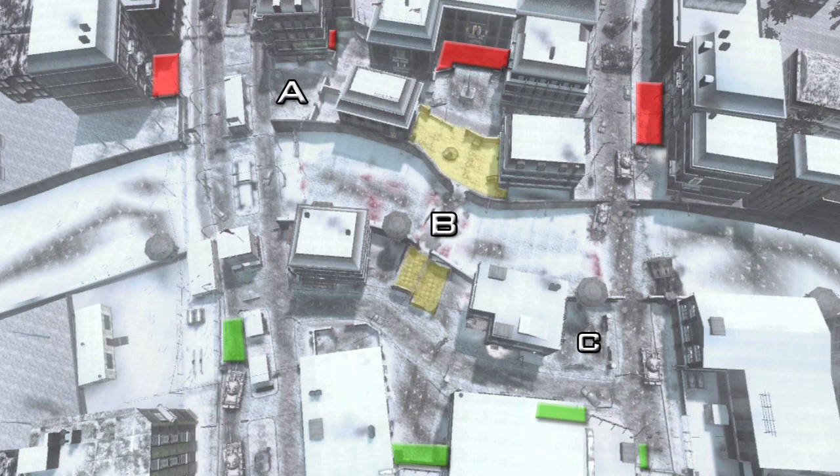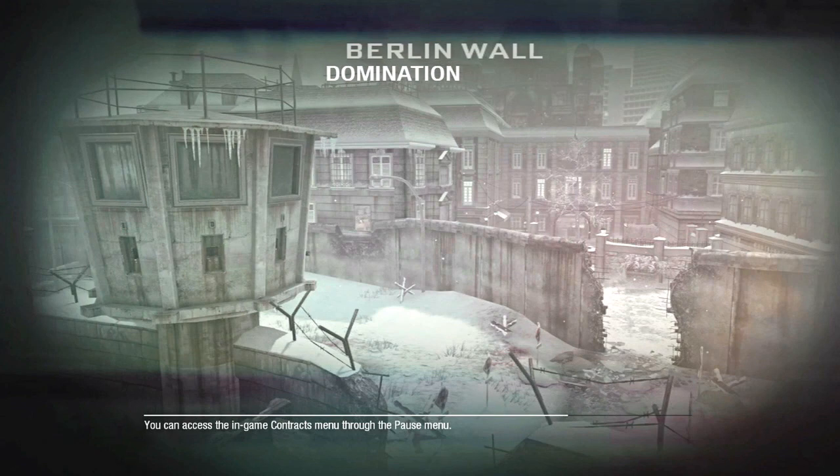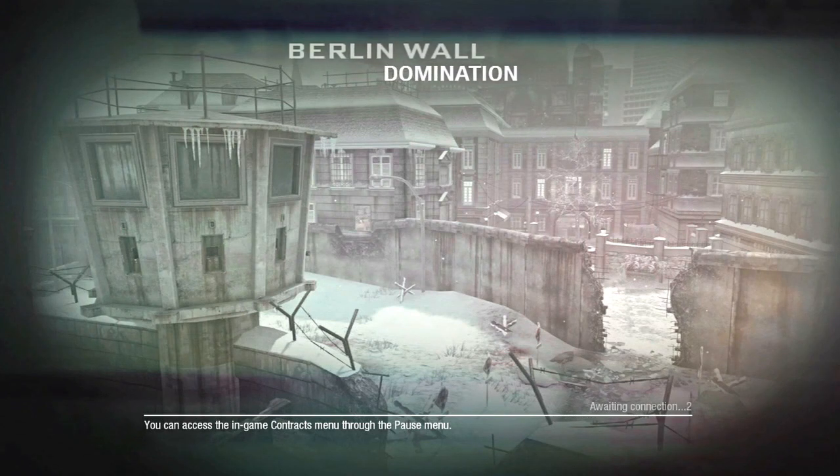If you dominate the other team and own all three flags, the spawns will be flipped. So control two flags — B and C, or A and B — and you'll be perfectly fine. What you really want to note is that you want to control these yellow areas as much as possible. Have at least one teammate in this area keeping the B flag safe, because there are two main buildings that overlook it and the main respawn points are pretty close to the B flag.